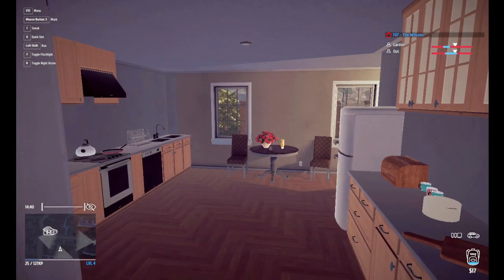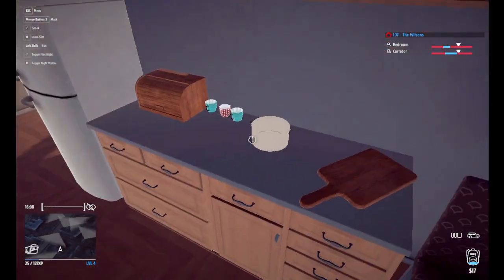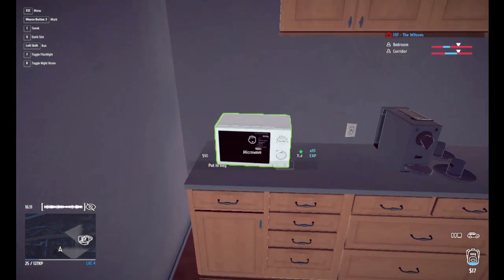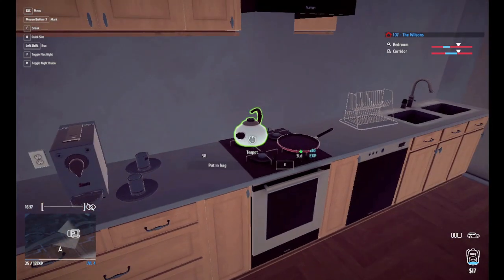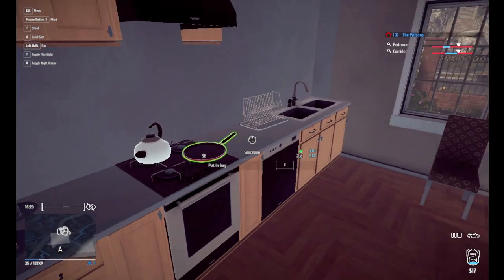Moving right next door to the kitchen. First, there is a skippable pot, $8 only. The microwave will get you $90. But even better is the coffee machine — if you can fit it, that's $350. And then skippable teapot for $8 and saucepan for $8. And that's everything in the kitchen.